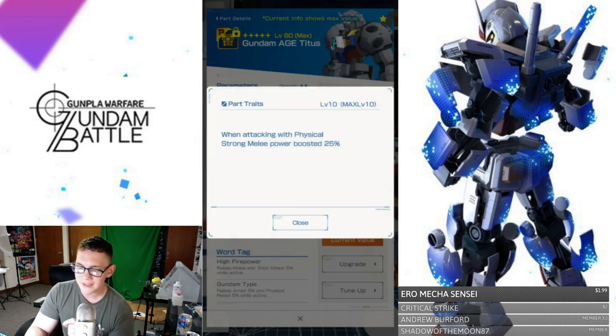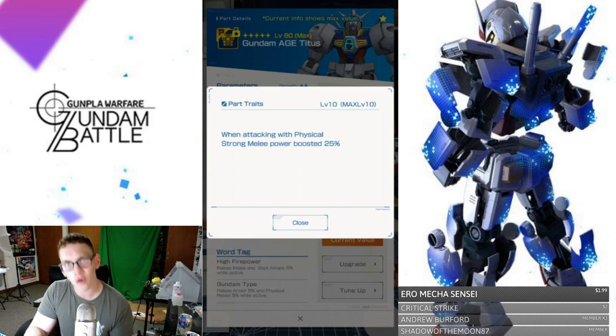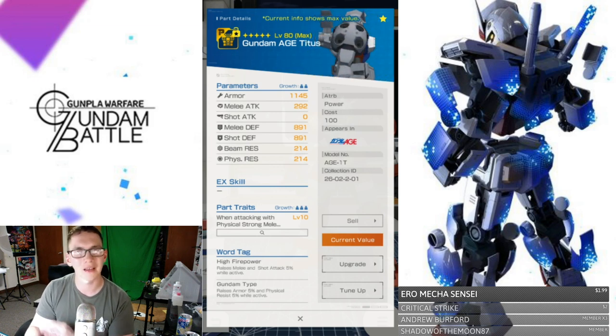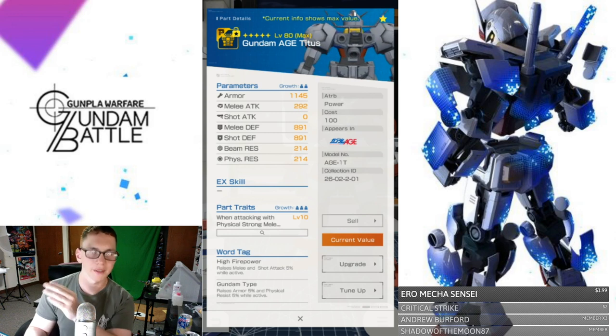Looking at the parts trait: when attacking with physical strong melee power, boosted 25%. What that means is your physical strong attacks — which should be the finisher at the end of your combo, not just the regular jabs — that is going to be boosted 25%. That's massive damage you're going to be dealing, especially to speed-type mobile suits, because this is mainly a power-type suit, and power beats speed. For the word tags, you have High Firepower and Gundam Type once again. If those are what you're building towards, this is good — you already got two from the head and now this one.